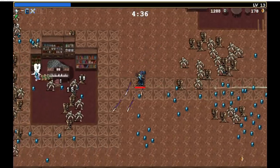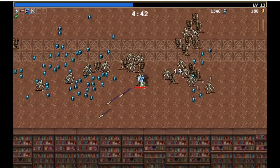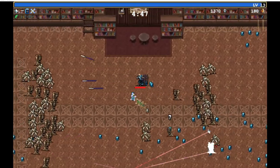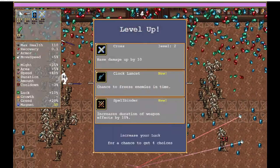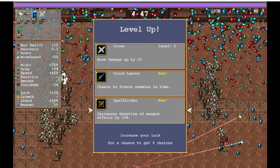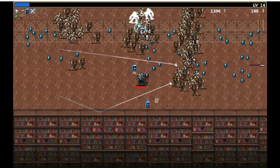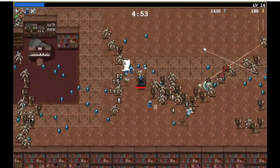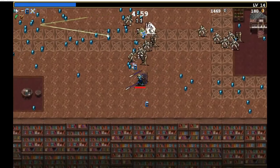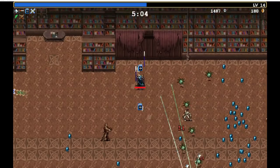I'd like to leave space for a laurel because it doesn't really change anything offensively — it's just a nice defensive fallback. Without the laurel, if you accidentally get surrounded, it's game over so fast. Spellbinder — I think I want to lock that in because I believe that's what unlocks the next level of this holy book. Plus it's just kind of good with both the book and the rune tracer — or runic diamond or something. It's the thing that's just bouncing around the walls.